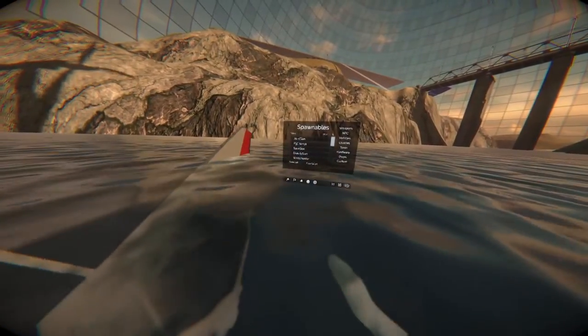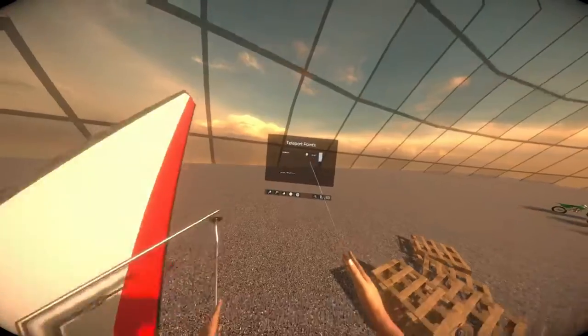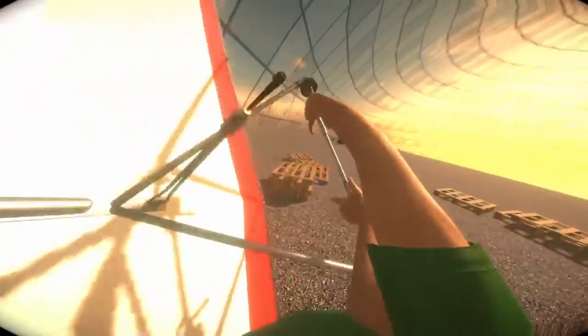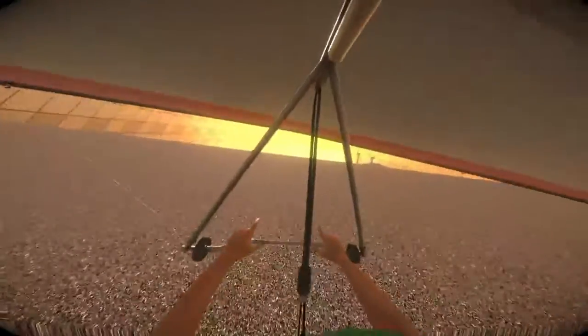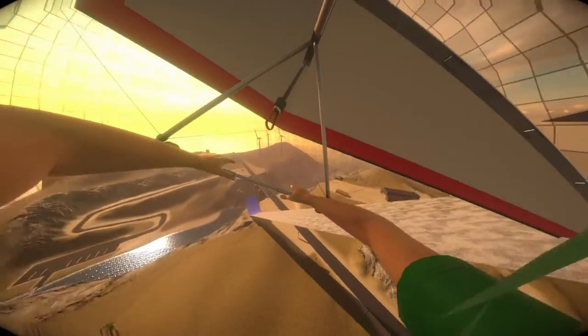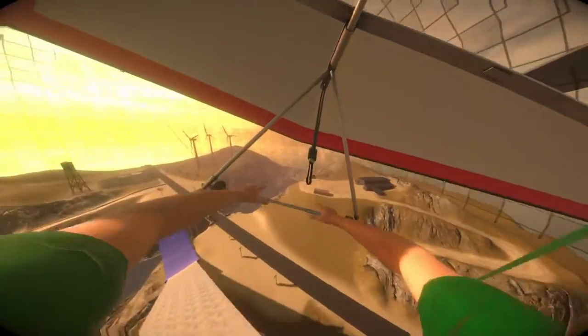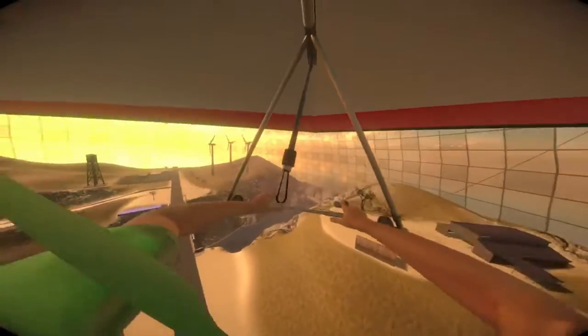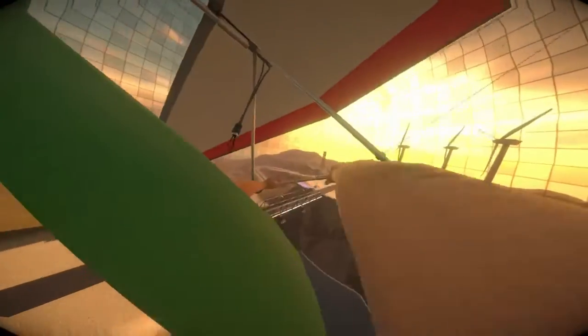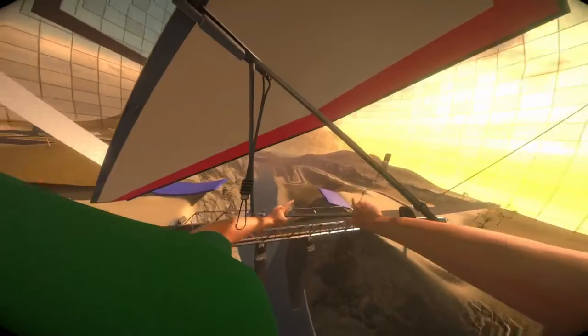I also need to change the way the seat mechanic is handled — if you let go, you will automatically exit the seat. So it's a little bit harder to control now, but I think it's more fun and also more realistic. You really have to position the glider in a way that makes you go in the direction you want to go.